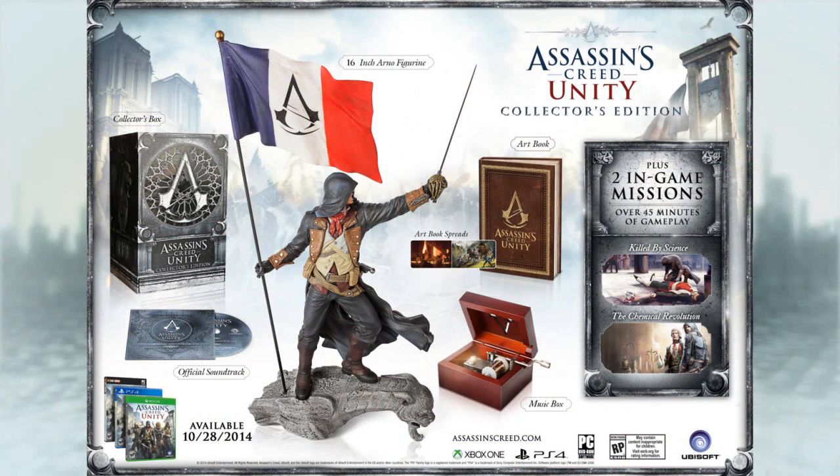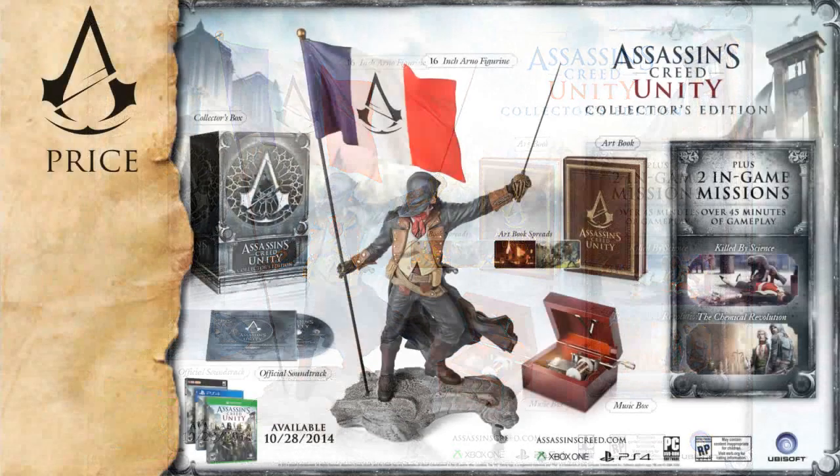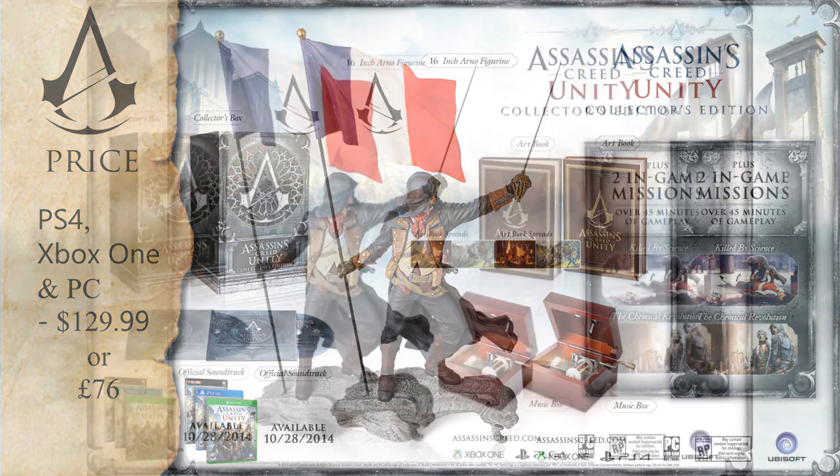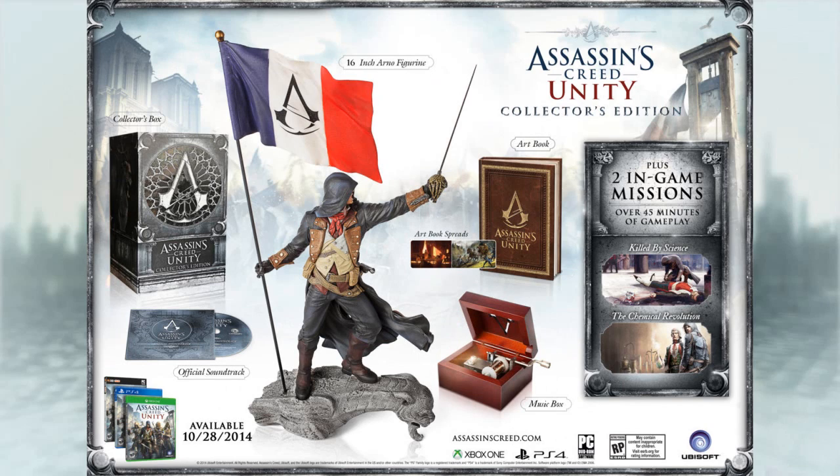To wrap up our edition breakdown we're going to be moving over to Amazon for a few of them. First up we have the Assassin's Creed Unity Collector's Edition, currently priced on Amazon at $129. At its core it's a stripped-down combination of the Guillotine and Notre Dame editions. With it you get the art book and the music box featured in the Guillotine Edition, however you get the statue and collector's box featured in the Notre Dame Edition. It also includes the soundtrack and the two DLC missions seen in the previous editions.